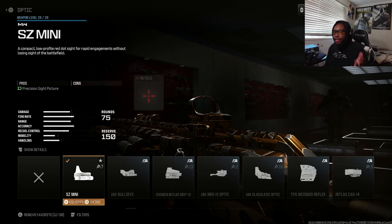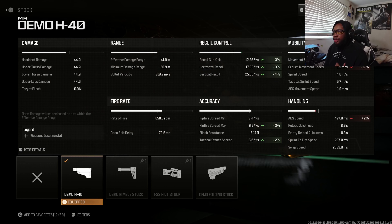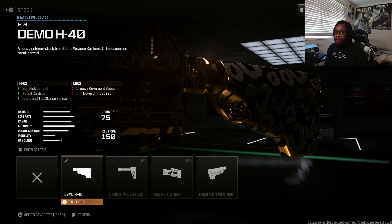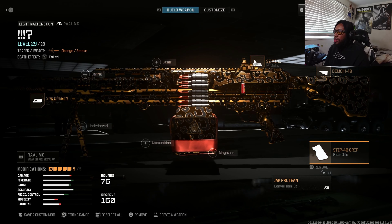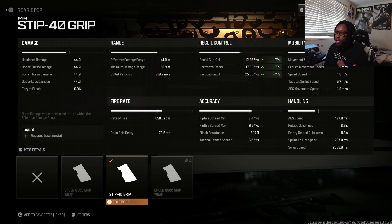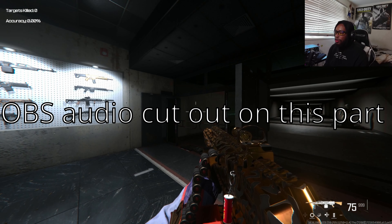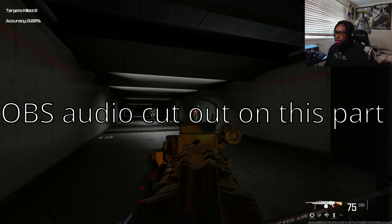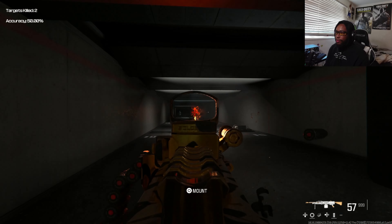For the stock I use the Demo H40 — this is a good stock that helps you get that recoil control, which is going to be very useful for this build. For the rear grip we're going to be using the STIP 40 grip. I think this is a really nice grip as well — it gives you more accuracy and recoil control, because that's really what you want to focus on with this weapon.